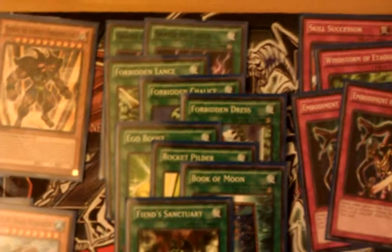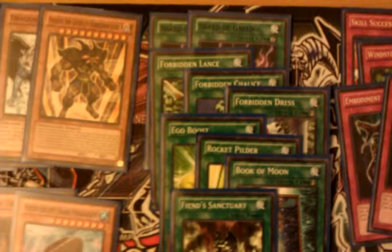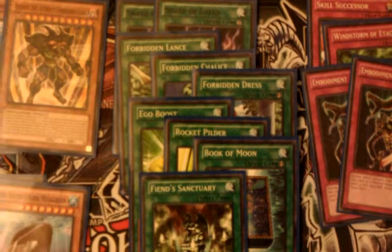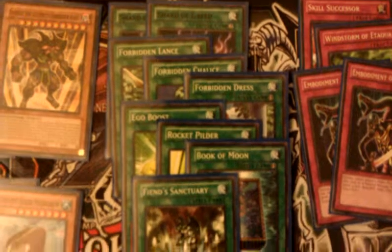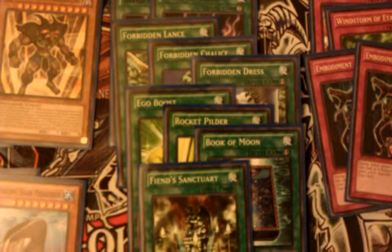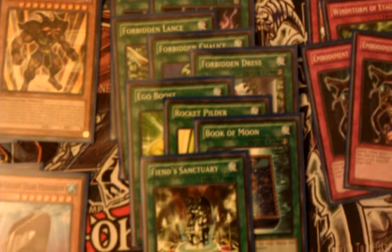Spells: Double Shard of Greed — I drew one in game three of the final round of the entire tournament. Lance I drew twice. Chalice was what I pitched for Chiron, otherwise I never saw it. Dress I never drew. Ego Boost I used twice and once got Lanced.